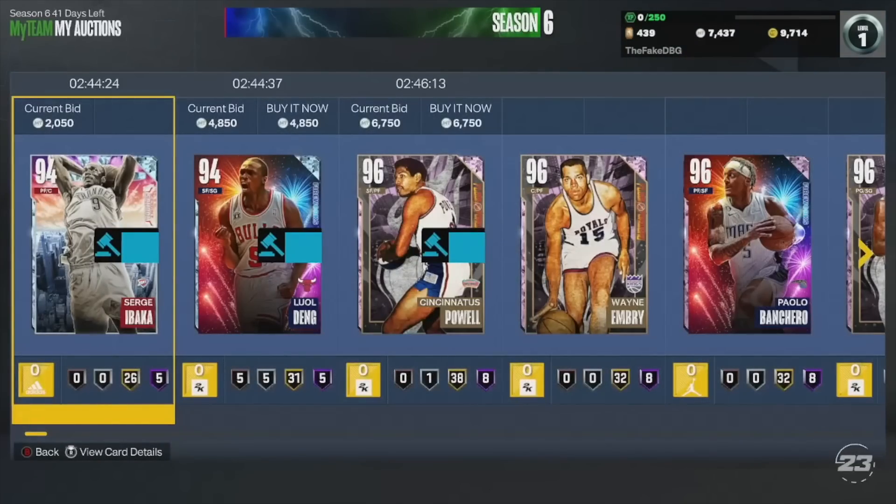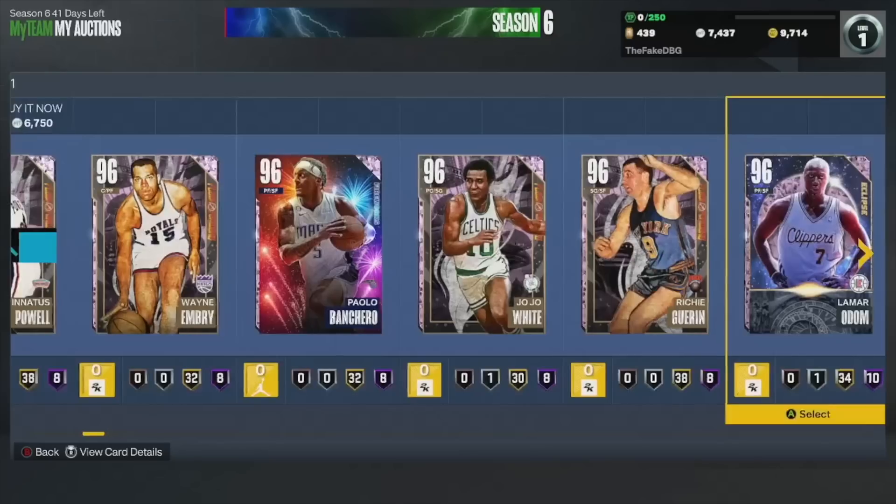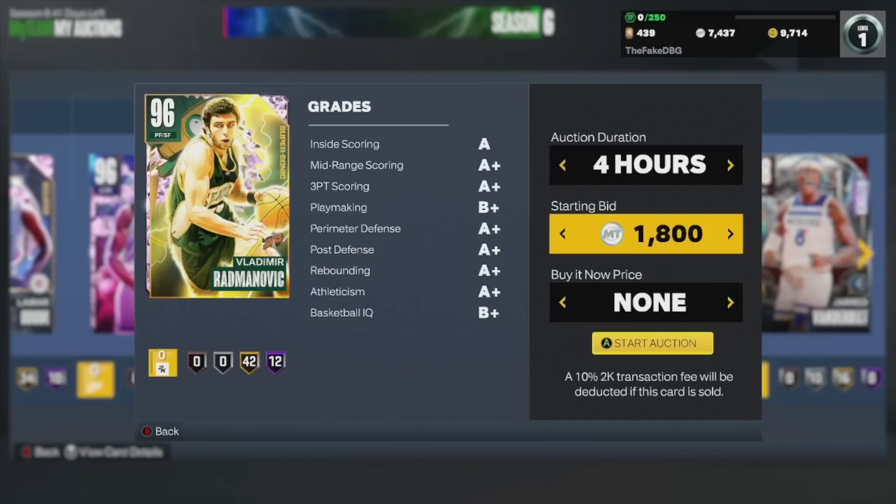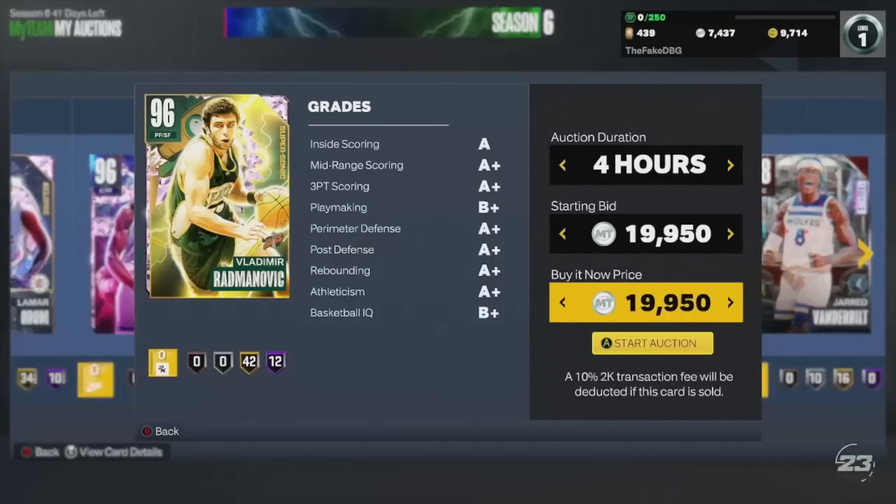The reason I paid a premium is that none of these guys are coming out of packs. If you want a pink diamond card, you're getting Speedy Claxton, or Moe, or Gus Williams every single time - no ifs, ands, or buts about it.